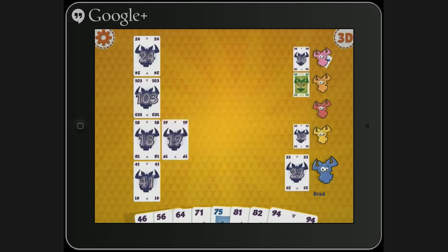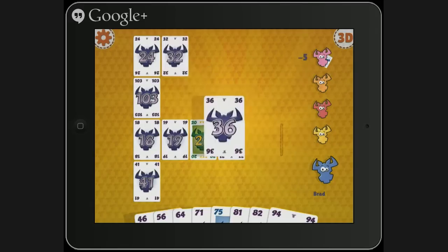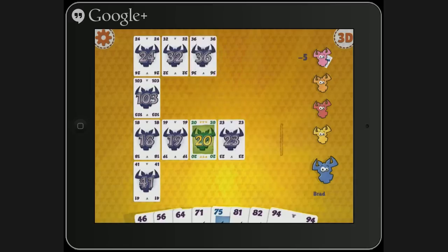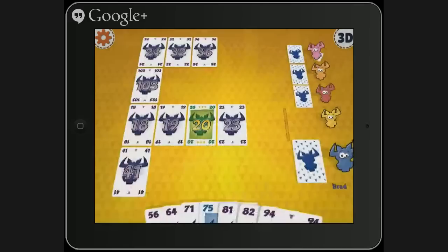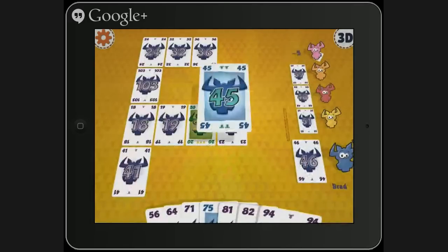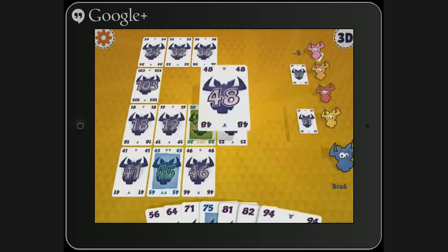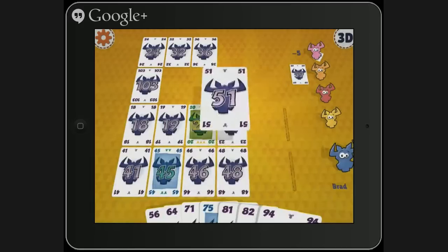You're good though. 36... hmm. 46 maybe? 46 looks good. And this game does have a cool 3D table feature, which I think gives it a little bit more dynamic look. I definitely want to stay away from that row, since it's got a double bullhead on there.